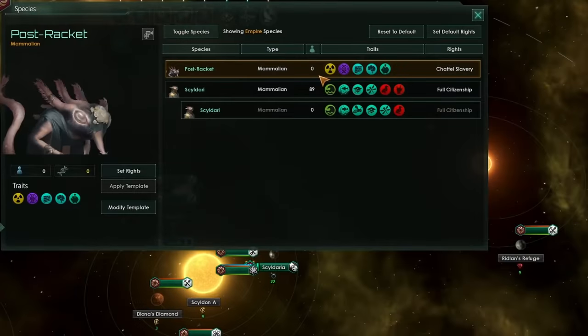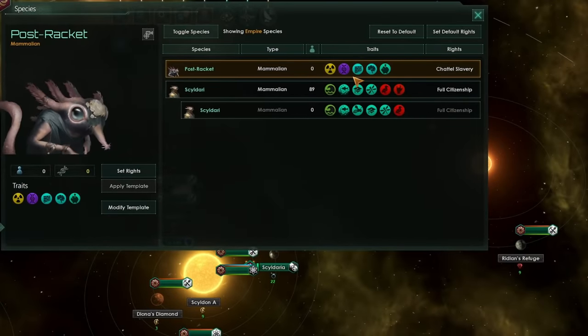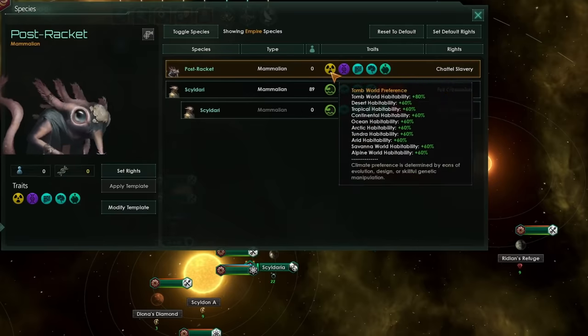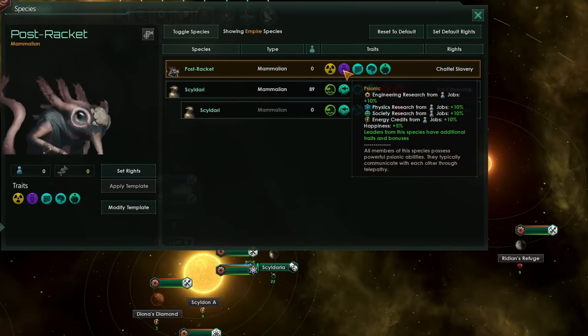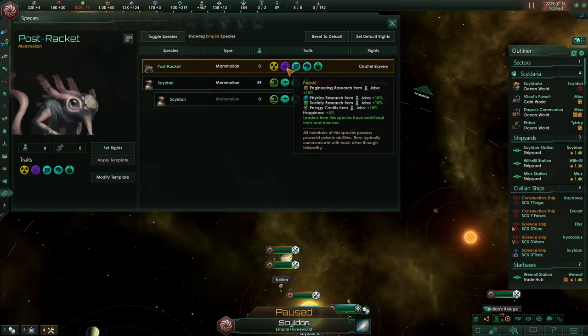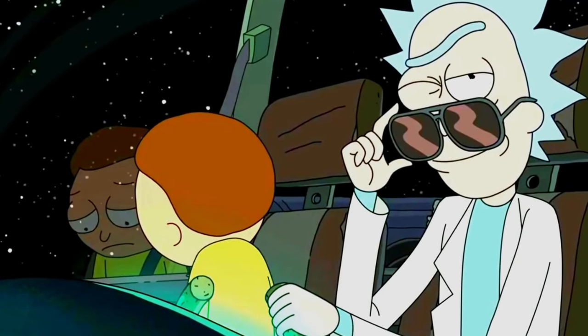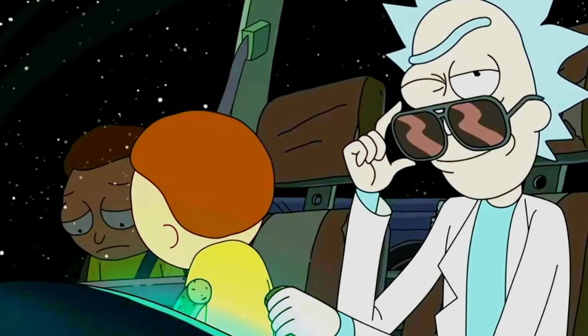Though there is one secret strength that biological ascension has, and that is the ability to conduct a genetic template heist and get your hands on fantastic traits you wouldn't otherwise be allowed to get — like psionic from the psionic ascension path, or cybernetic from the synthetic ascension path. If you'd like to know how to conduct a genetic template heist, click the video on screen now.